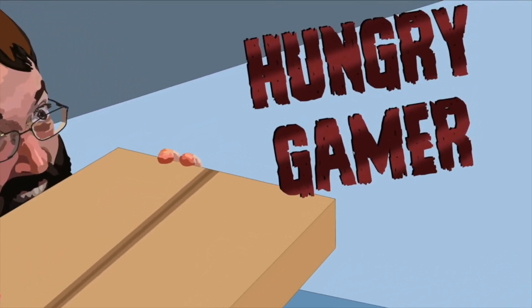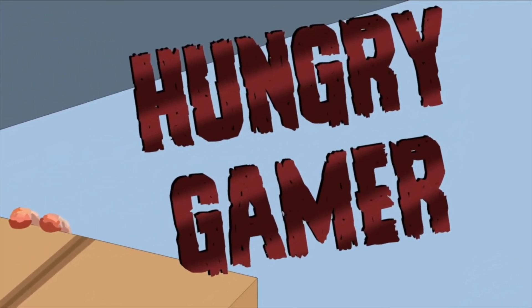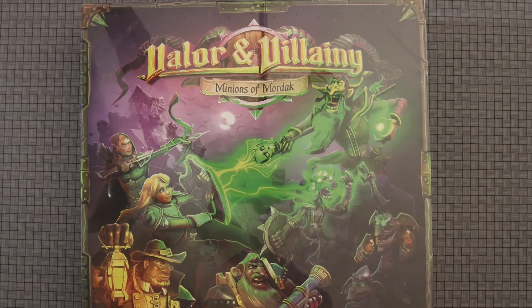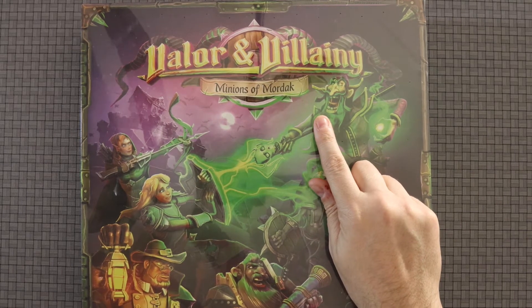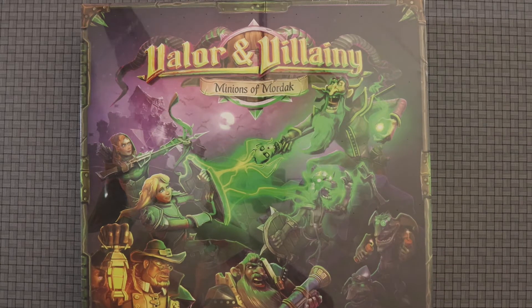That looks tasty. Welcome, folks. Today the Hungry Gamer is back with another unboxing, and today we are unboxing Valor and Villainy: Minions of Mordak, designed by James Van Niekerk — and hopefully I said that correctly — published by Skybound Games.